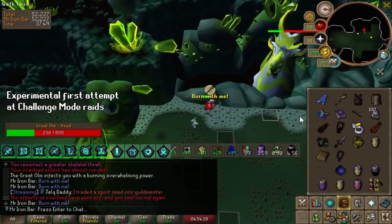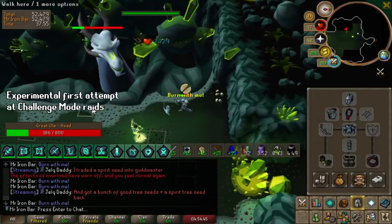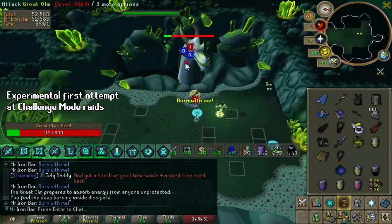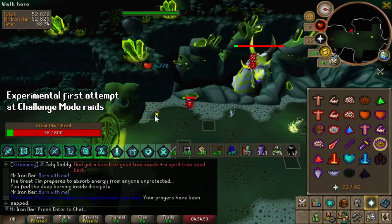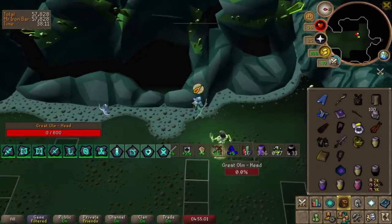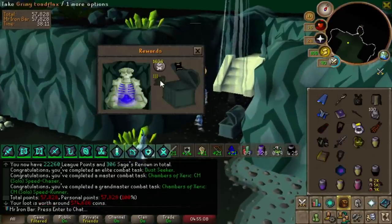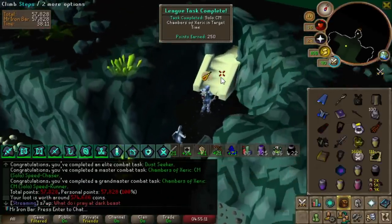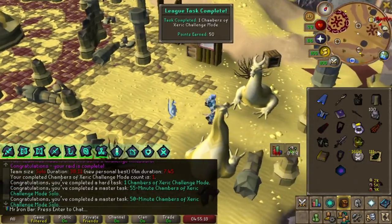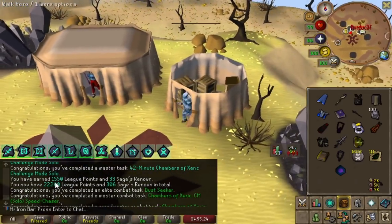Challenge mode raids is actually quite chill because of Absolute Unit just being so good - I can camp lower HP without dying since all the damage is halved. Blood fairy helped a ton as well for keeping my HP up. Holy crap, first CM done! That was so fast, that was insane - and you can go even faster too. I don't even have the Zamorak mite with me - look at all those tasks all in one! I have earned 1,550 league points.